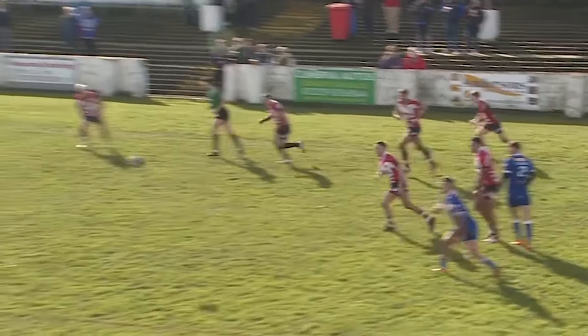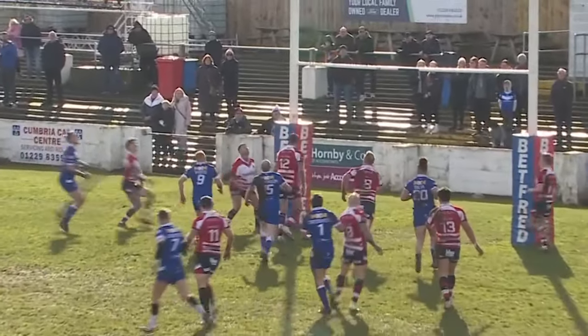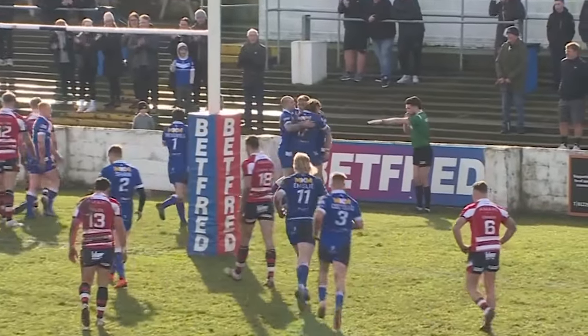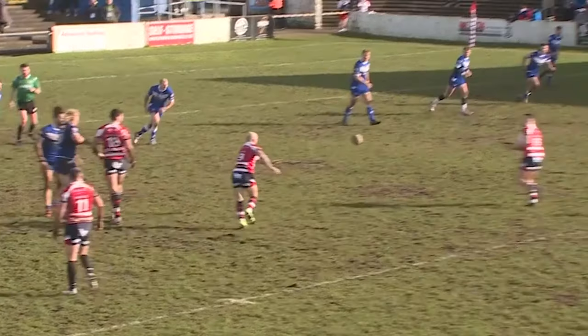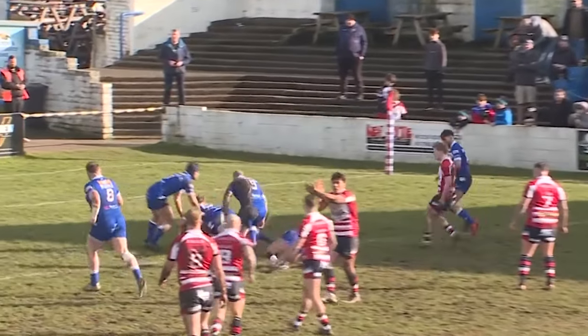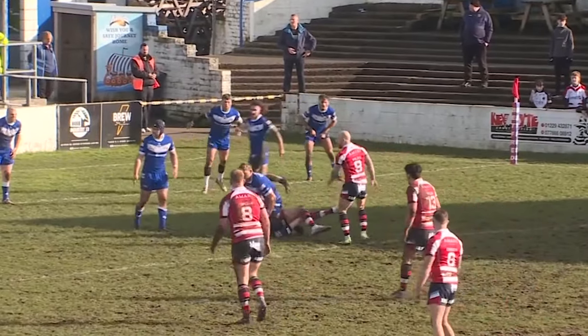Last one. Costello again shows some nice touches. Johnston pokes one to the end goal — it's gathered, and then drops, and then dotted down. And Barrow might be in here through James Greenwood. Well read by Silva and Emsley. Craven, now into Ellis. Short ball for Lawton — he's a big man and they stop him just about. But they're in range here.